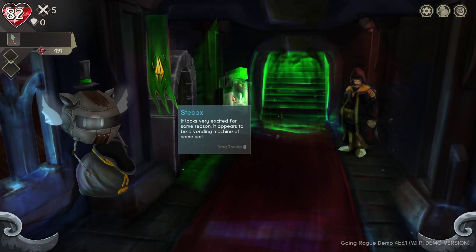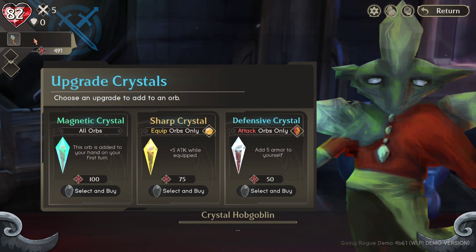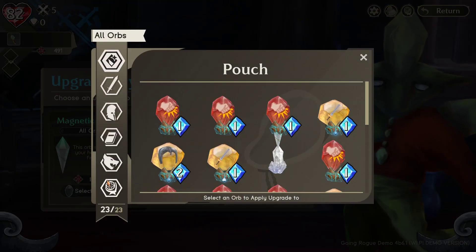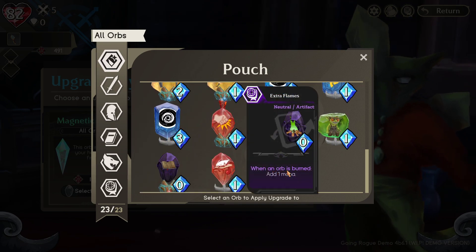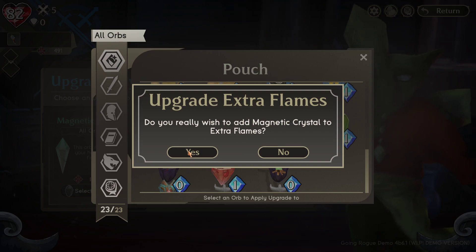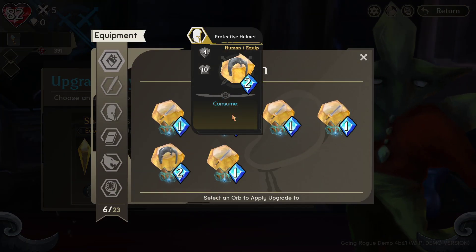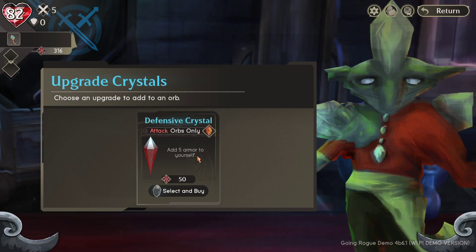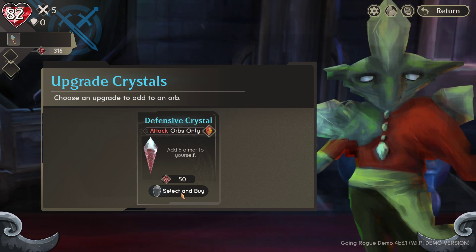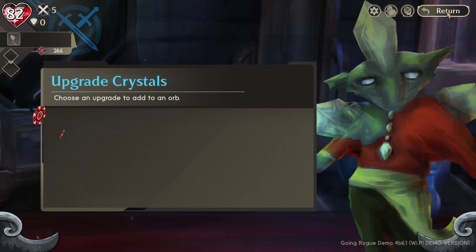Taking gambles is really important to make your run better. Before gambling with Steve Axe, let me check the Crystal Specialist. There's a crystal that adds the orb to your hand on the first turn - great for relic orbs. I'll buy that and put it on the Extra Flames orb so I get it right away at the start of combat. Also, 'Equip orbs only - plus five attack while equipped.' I'll put that on one of the helmets since helmets tend to stay on longer than weapons - weapons disappear when you kill an enemy, but a helmet stays until your armor breaks. And 'Add five armor to yourself' on the bite orb.